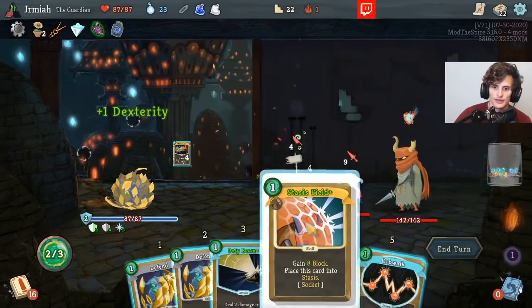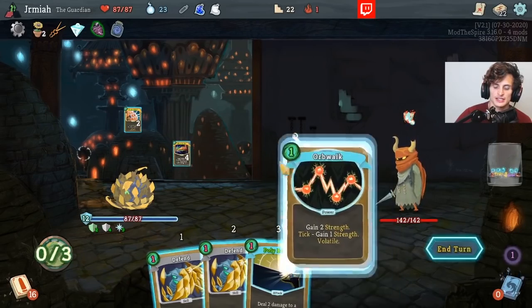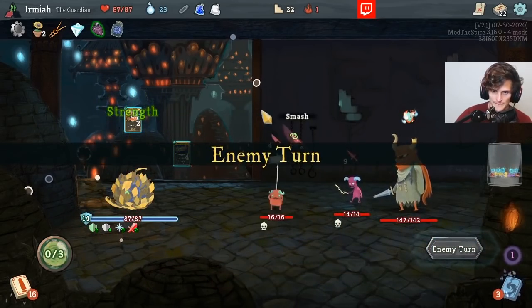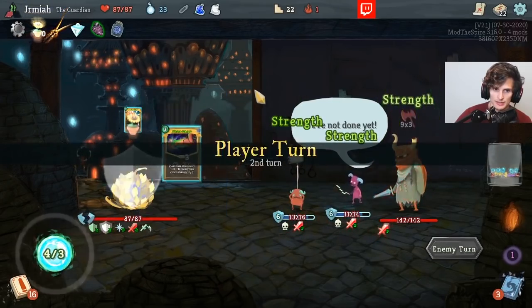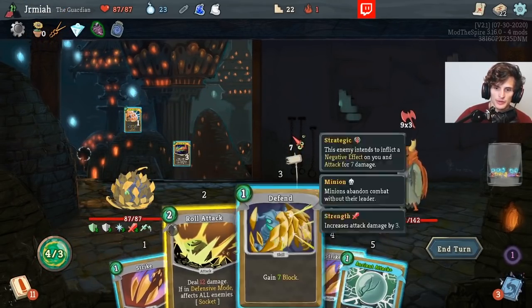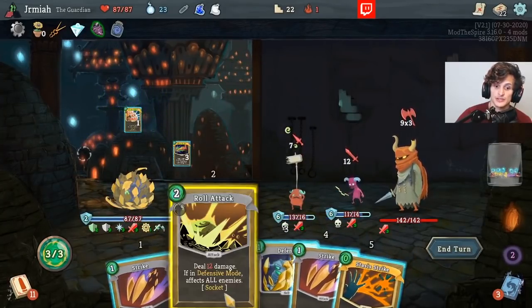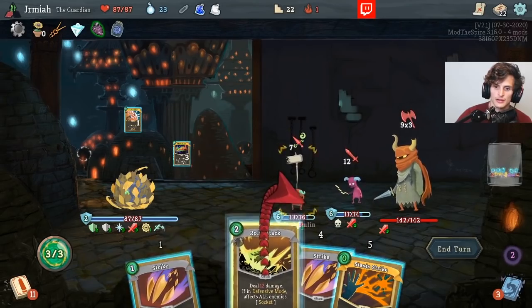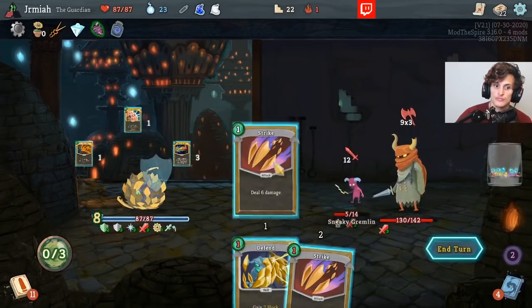Ancient Power — I'm willing to try this. Let's do Orb Walk. This is scaling for us, which is fantastic. We are in Defensive Mode, so this applies. Status Strike is not bad. Not a bad turn.